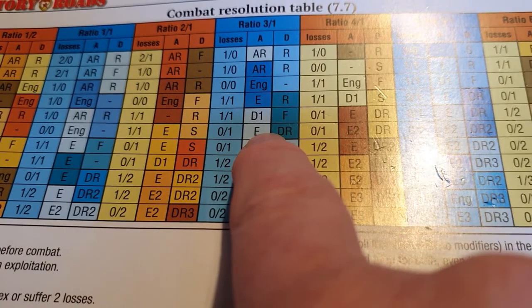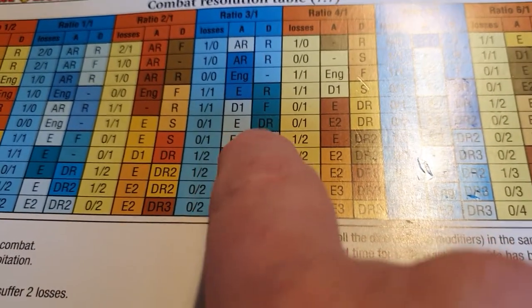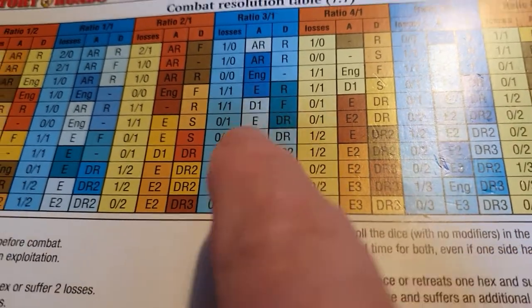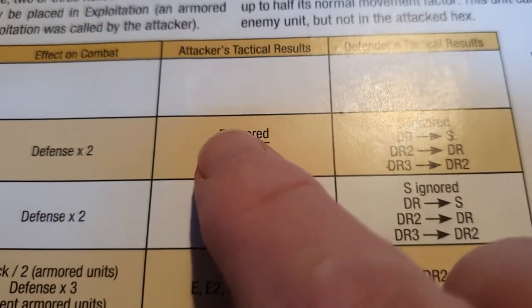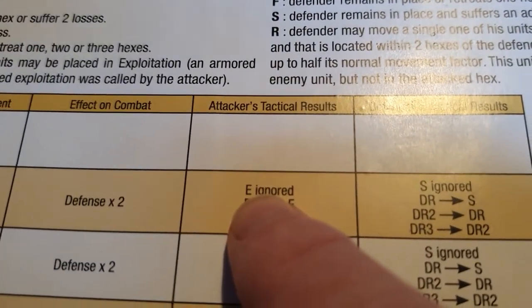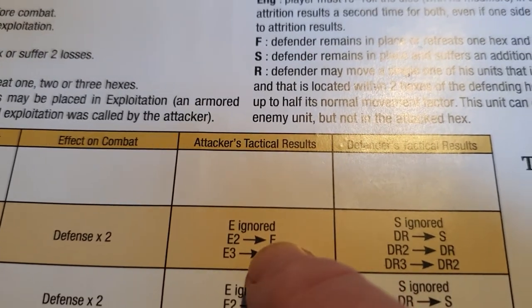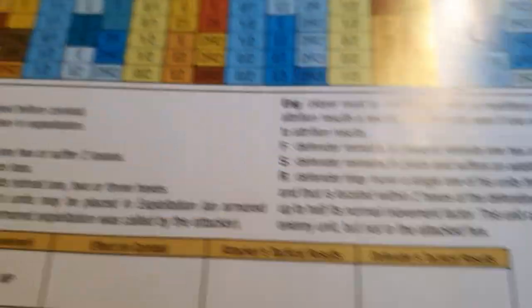You then look at the attacker column for your tactical result and the defender column for your defender result. You cross-reference that against your terrain because a lot of terrain effects apply here. For example, in wooded terrain, if you got a tactical result of E it would be ignored, and a tactical result of E2 would become an E. So there are modifications to attacker and defender tactical results.